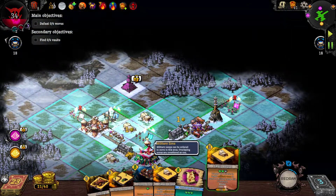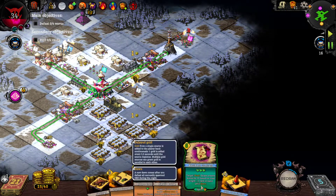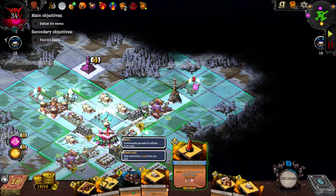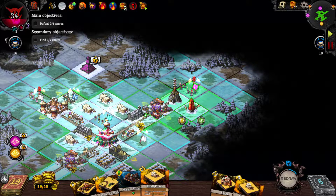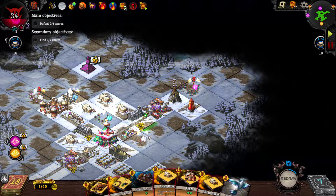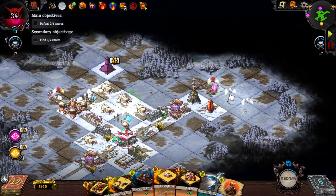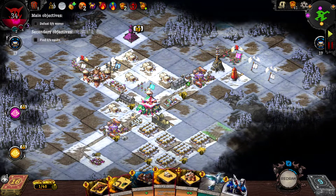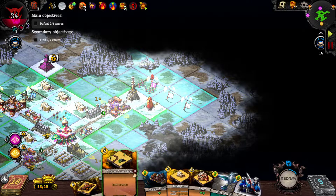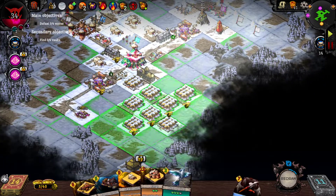Hopefully this is enough to get past the first wave - I'm not sure if it will be, but I can block them off with houses to delay them a tiny little bit. We're getting 11 gold per turn, so our economy - no problems there at all. I'll take a gold sack again, no problem.